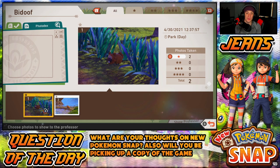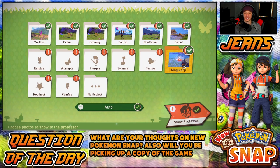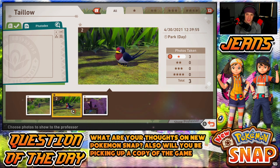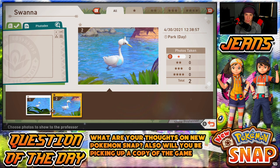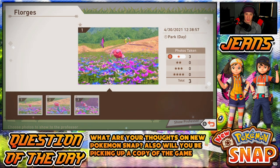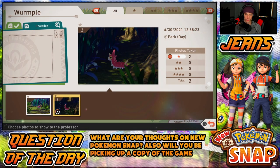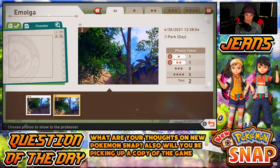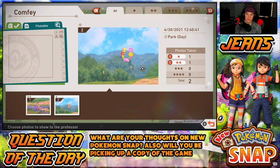We only got one Bouffalant but I heard when you come back new Pokémon spawn. For Magikarp we only have one picture. For Taillow — those are all good pictures, I'll take the one on the post, it looks really dope. For Swanna I'll take the closer one. Florges — I like this one with a little Comfey in the background. Wurmple — I like how I got Amoonguss in there too. What do these dots mean? Photos taken — one star and two stars.